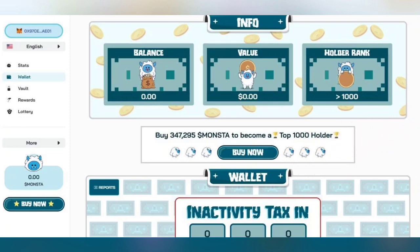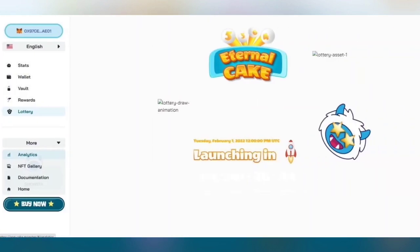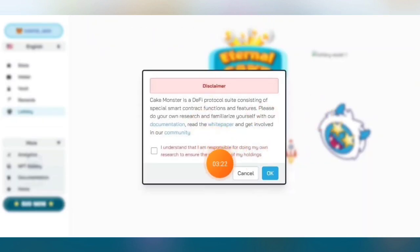You can see their vault, wallet info, and a lottery that is coming soon. There is also analytics, NFT gallery, documentation, and home. Make sure before joining this game, please do your own research and explore it first. When you click Buy Now, you will see their disclaimer — Cake Monster is a DeFi protocol consisting of special smart contract functions and features. Just click the box below and click OK to proceed.